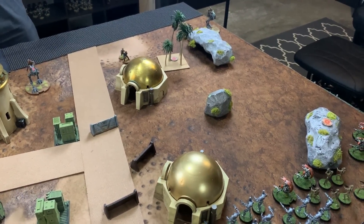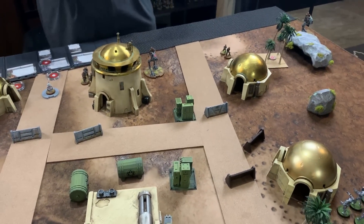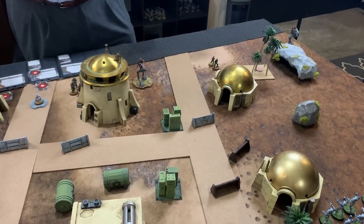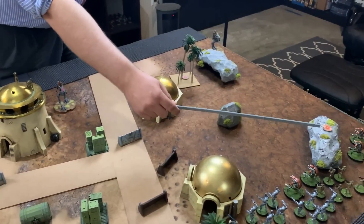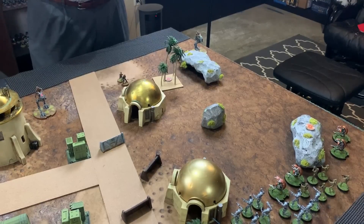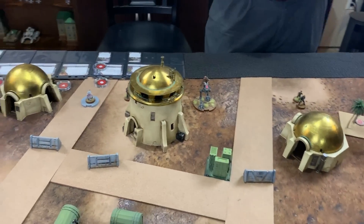Scoring on the bomb carts works on a tier system. Being within range 2 of the objective scores 1 point, within range 1 scores 2 points, and touching the terrain piece with the objective scores 3 points — a total of 3 points available to each side.